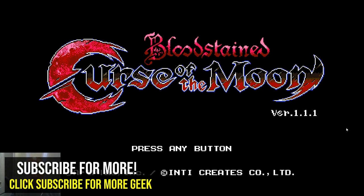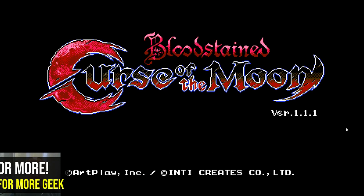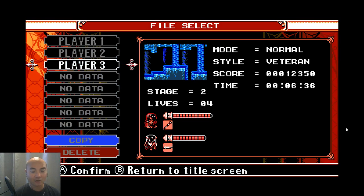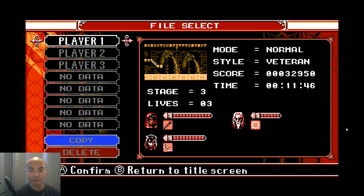Hey, welcome to another episode of geekoutdoors.com. We're going to continue our Bloodstained: Curse of the Moon gameplay with Level 3. Now that we actually have Alfred, we can move on.